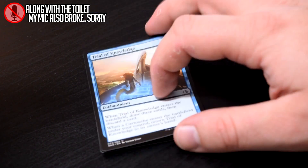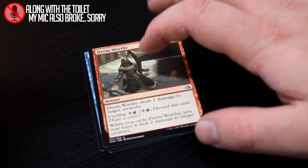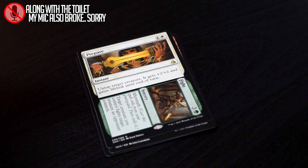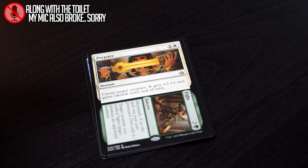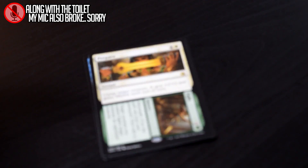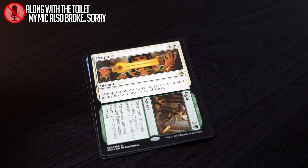Synchronized Strike, Trial of Knowledge, Deem Worthy — which is a nice removal — and our rare, Prepare to Fight. When the set was first spoiled, these dual aftermath cards I thought were dubious — some were okay, others not so much. But this one's nice. I actually like Prepare to Fight quite a bit. It's a combat trick with removal attached to it, though the fight's kind of expensive. But you know what? It's still good.